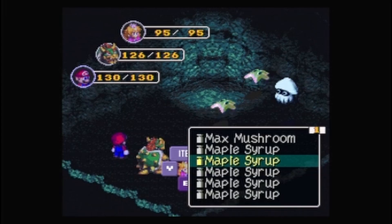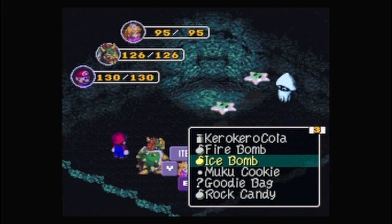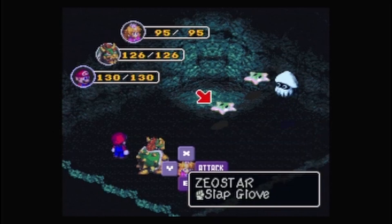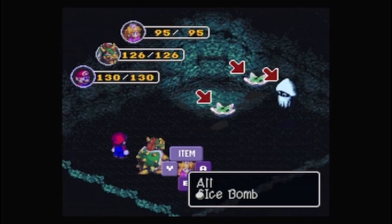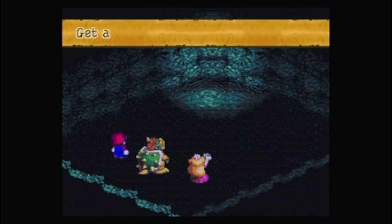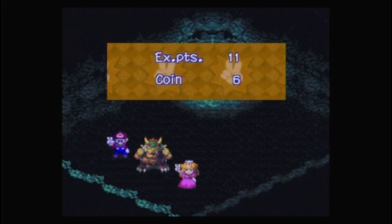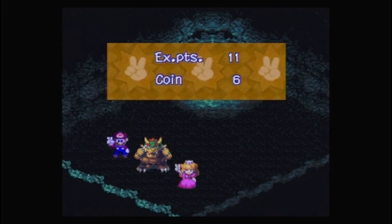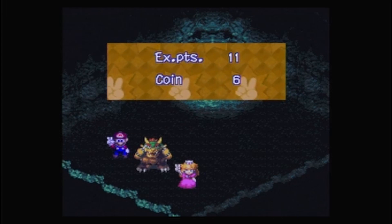I may as well show this battle because I wanted to show these off. Let's start with the Ice Bomb! Oh — wrong button. Ice Bomb! I got a freebie so I can use it again later. It's really powerful, so it's kinda useful for those enemies that are weak to ice.